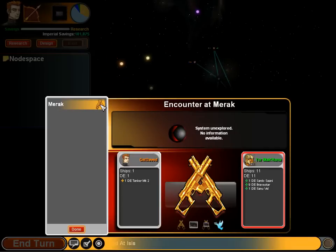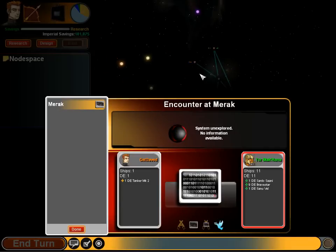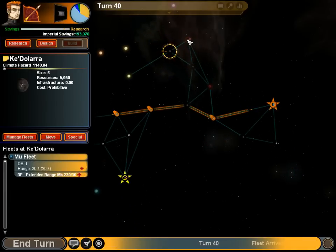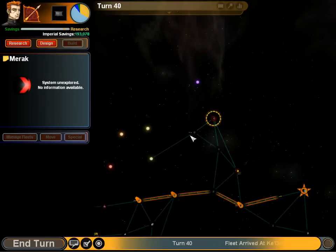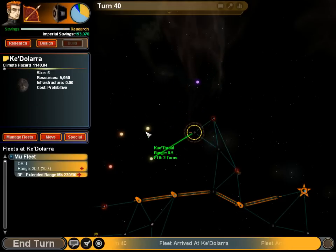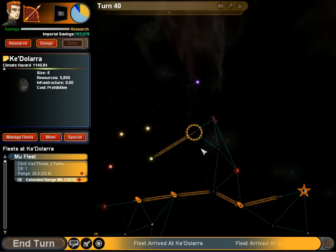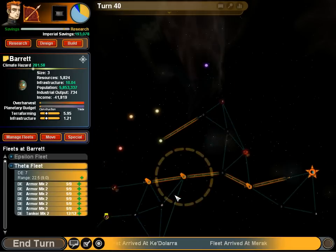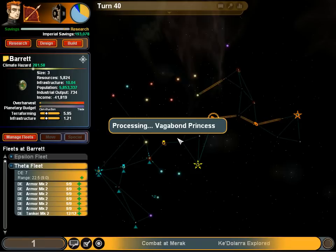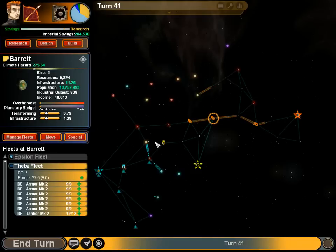Even though we're kinda getting ahead of ourselves at that point. Counter at Mirac — system update. I scouted one successfully, so that makes me happy. I also have a theory that that purple is probably their homeworld. Scouted worlds are visualized as planets; unscouted are shown as stars. Looks like the Leer haven't expanded much, which means as soon as our colonies hit the self-sustaining point, we'll be able to tear them a new one.